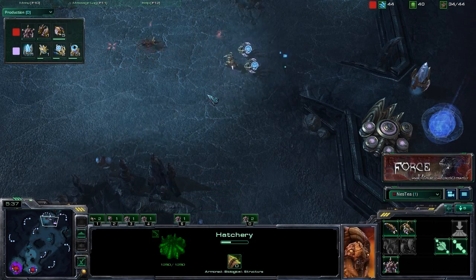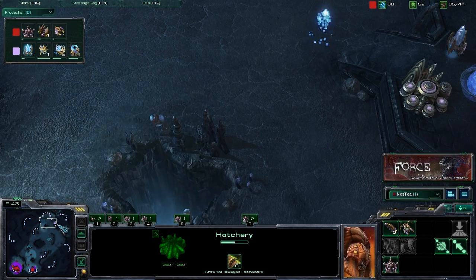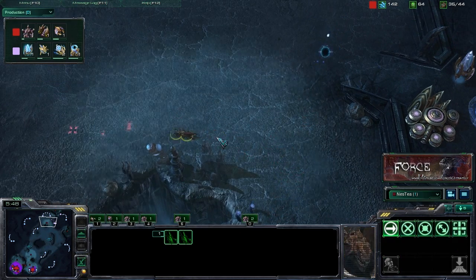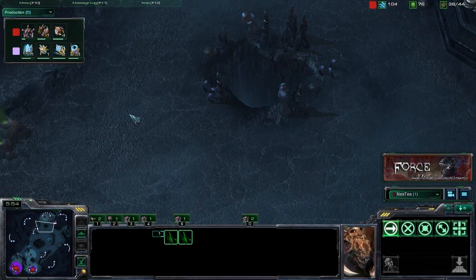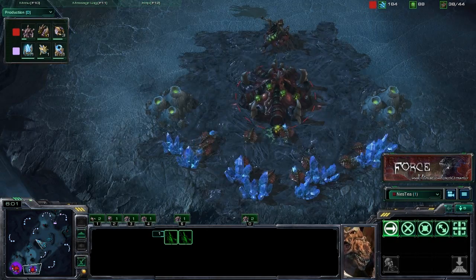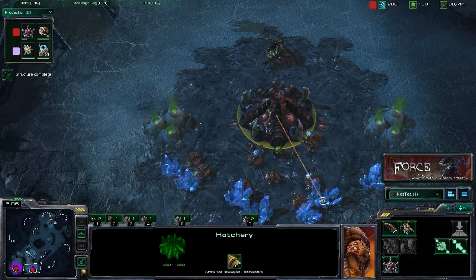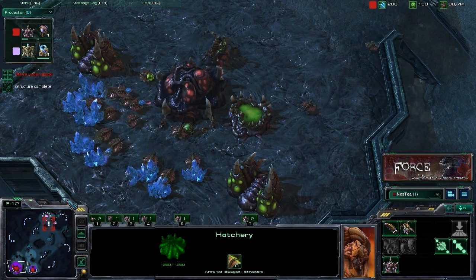In particular you want to check their unit composition — if they're looking to be aggressive or going for a more defensive measure. If you're afraid you can't keep up your macro while doing this, just spot your Zerglings: place one at the front and one at the Xel'Naga tower. This gives you the same information about when they're going to push out, and it allows you to safely drone up. As you can see, basically just spending all of these resources on drones.